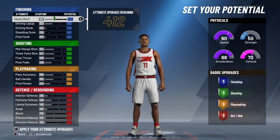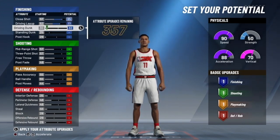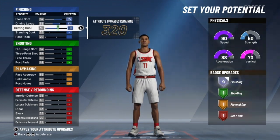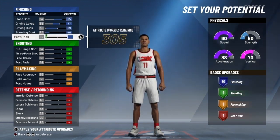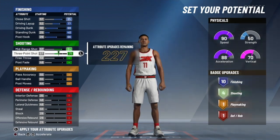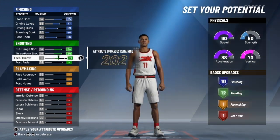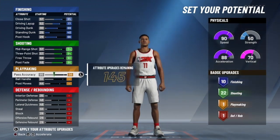I put my speed all the way up to 90. I'm going to cap out everything first, and then at the end I'll take some away to see which attributes I don't need. I put standing all the way up, I put everything all the way up, trying to figure out what I need to get rid of and what I need to keep.